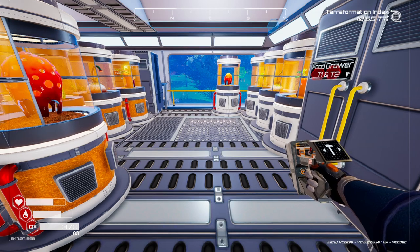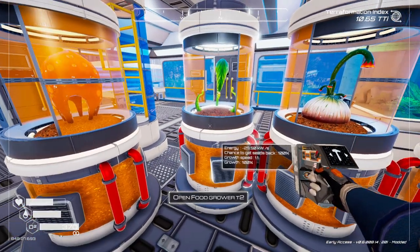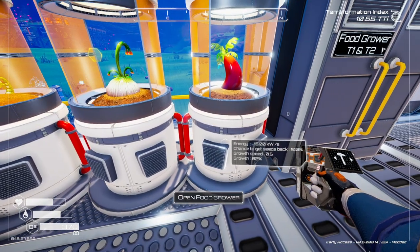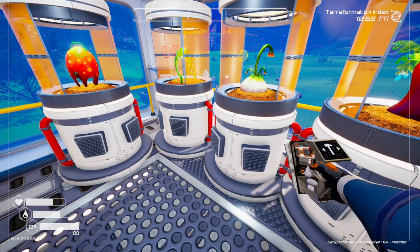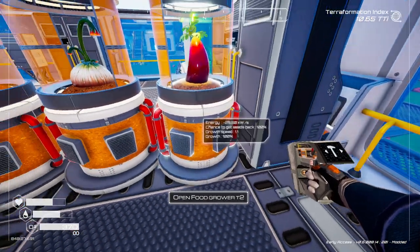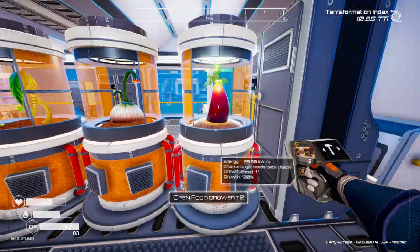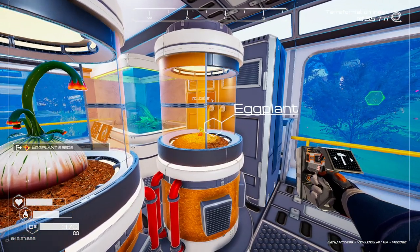Okay, time has lapsed. The tier 2 has grown to 100% — you can see that right here. The tier 1s are at 82%, still growing. The tier 2s are much better because they're quicker and get you food faster. To harvest, take your crosshair and point it right on top of the food — you'll see it highlight.